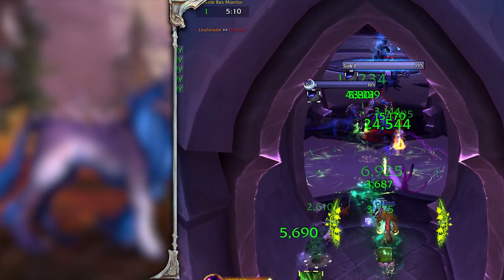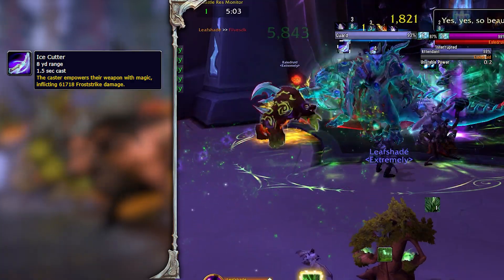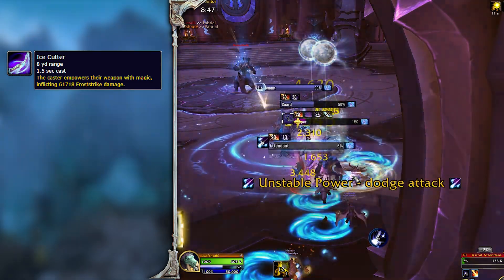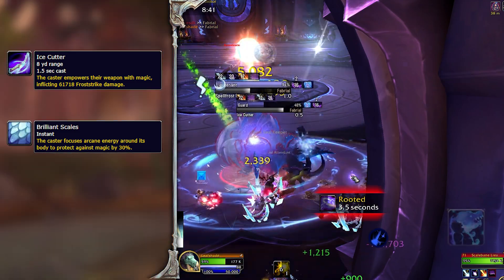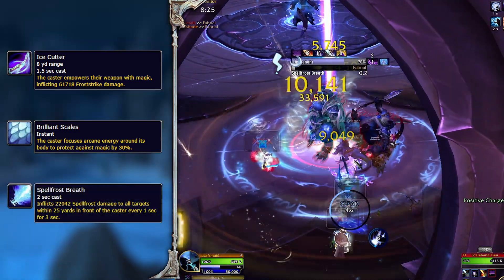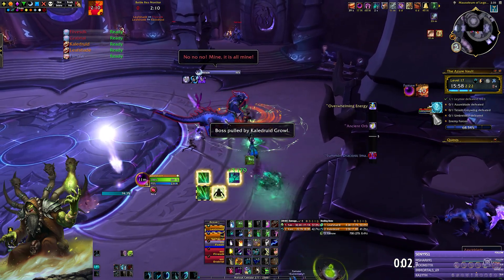The two Vault Guards cast Ice Cutter which hurts the tank — pop a defensive and you can also stun the cast. Most other trash inside the room we already discussed: Soul Keepers and Attendants, a deadly combination if Icy Bindings are not interrupted. Also patrolling is a Scale Bail Lieutenant whose brilliant scales protect him against magic by 30%. He has Ice Cutter which hurts the tank, and Spell Frost Breath, a frontal cone which should be pointed away from the group. We only clear one side of the room and then pull the boss.